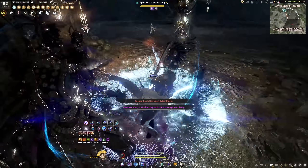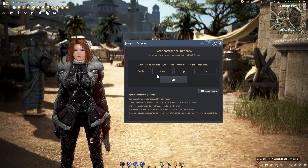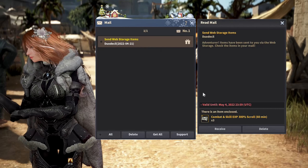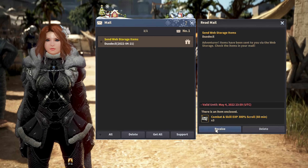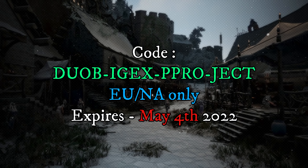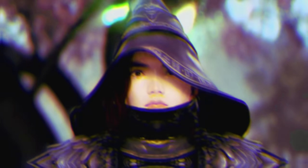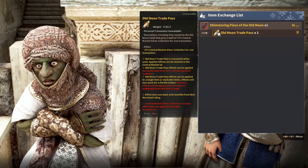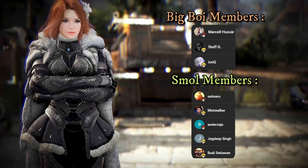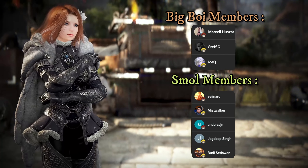Let's end today's video on a good note. For those of you who made it all the way here — since this is a special occasion and a big project — we have a code! The Duo Big EXP project code, which will give you some experience scrolls to help you level up faster. It expires on May 4th, so make sure to redeem it before then — I believe it only works for EU and NA. Like the video or I'm going to come haunt you in your dreams. It was a nice day, I'm tired, I'm going to go take a break. Hope you enjoyed it, I will see you next time. Thank you to all of the members — I appreciate all of you, your continued support — and I will see you with some other less stressful projects. Bye bye!